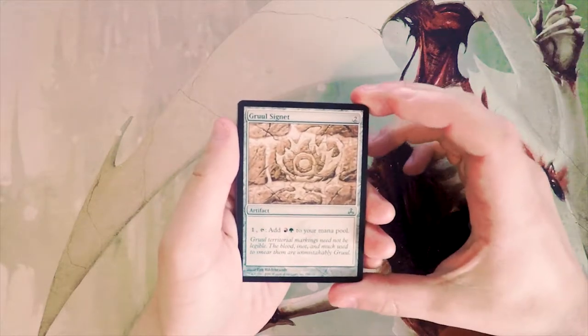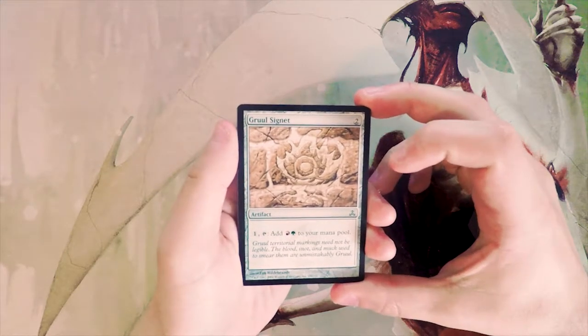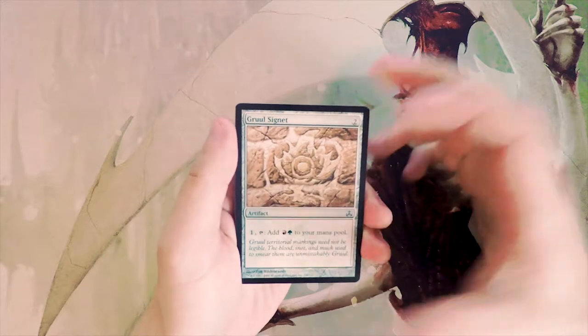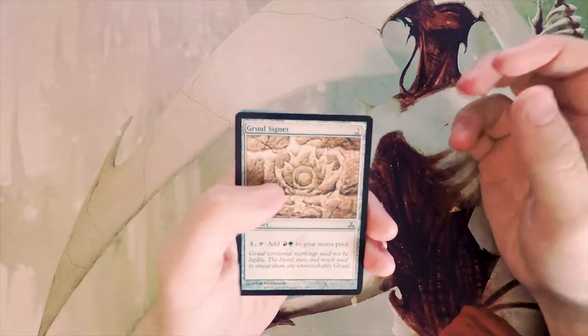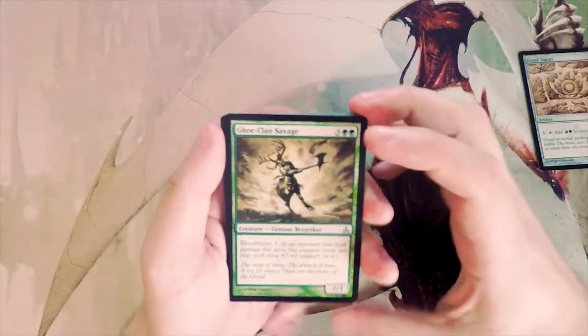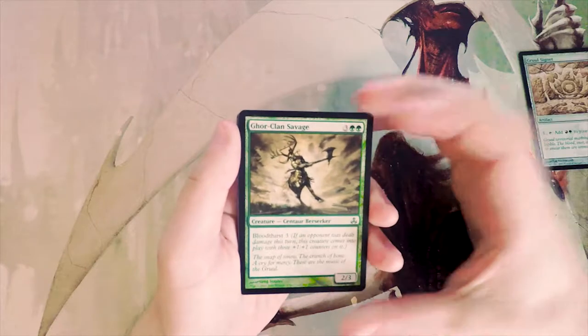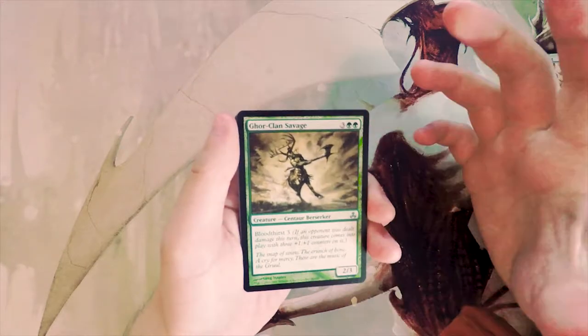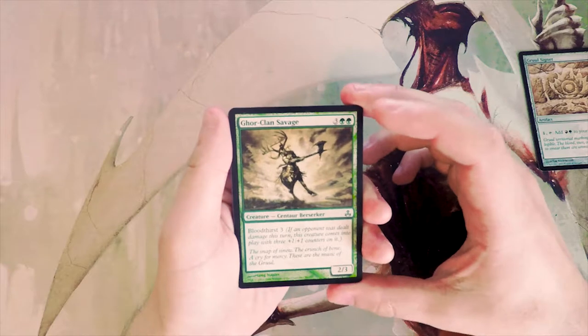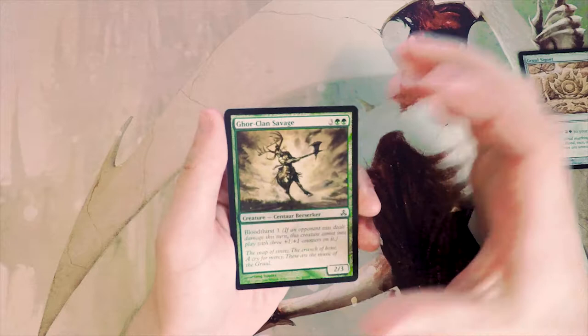Starting off with Gruul Signet — two of any color for an artifact, then pay one and tap it to add green and red to your mana pool. It's basically mana ramp and mana fixing. I tend to like those cards, though not as a first pick. They're a little better in something like Cube where you can combo with things like Tinker or in a Tolarian Academy deck. Still very good in this environment, just not necessarily the best pick.